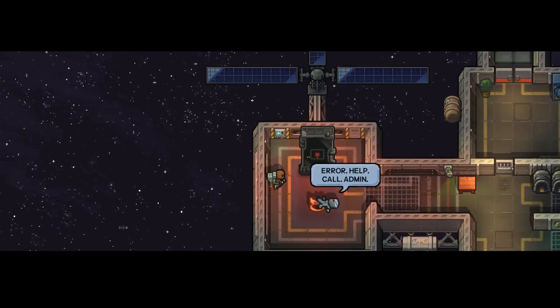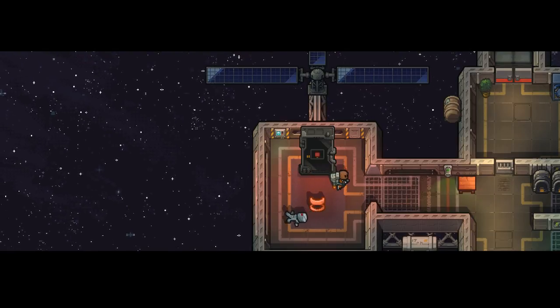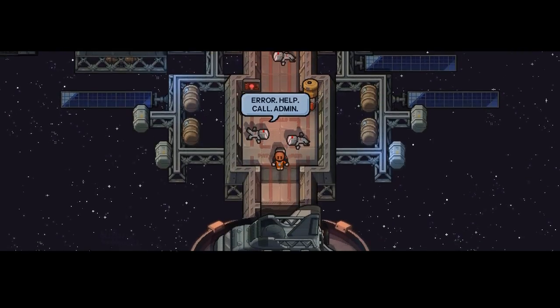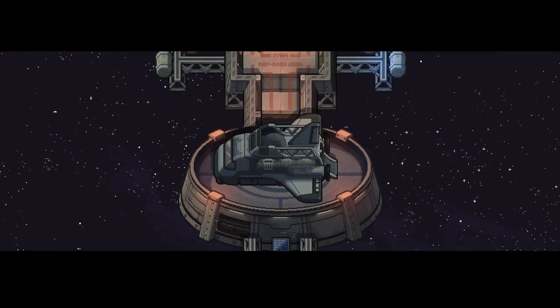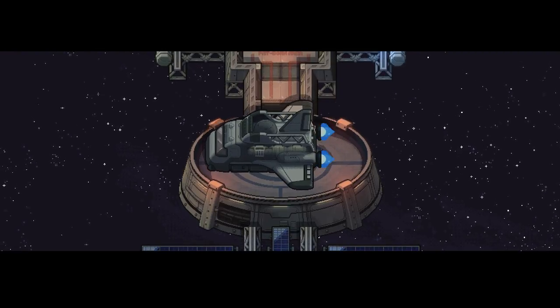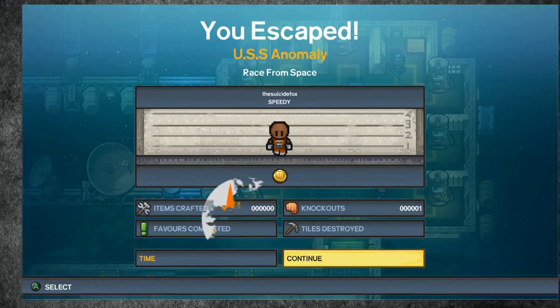That's it guys — that's all you gotta do. Just get into that desk, get the jetpack, come over here and do your escape. Believe it or not, this was only number 10 on the leaderboards. You could definitely save about 15 seconds by doing things more perfectly than I did, and I'm not sure how the number one guy got his time because he did it in almost half the time.